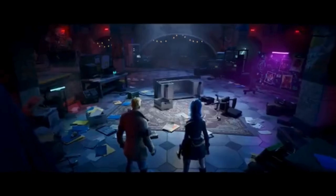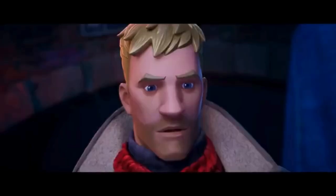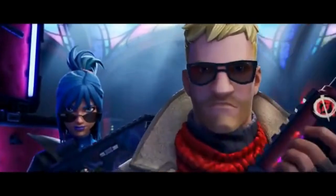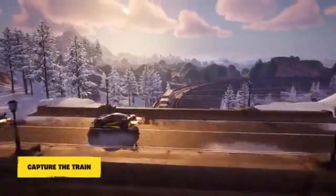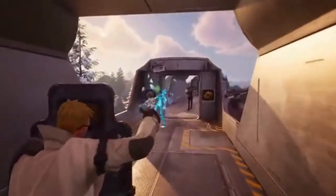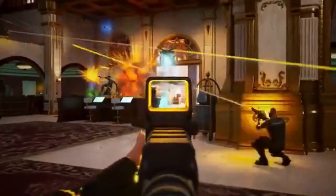All aboard for a closer look at Chapter 5's revolutionary feature — the train system. This isn't just a scenic ride; it's a game-changer in the truest sense. Traversing the island has never been more dynamic. The train offers a new method for quick rotations, crucial for outrunning the storm or repositioning during a firefight. Strategically, the train is a double-edged sword — hop on for a rapid escape or lie in wait at a station for the perfect ambush. Timing is crucial. The train is more than transportation; it's a moving battlefield and a strategic asset.